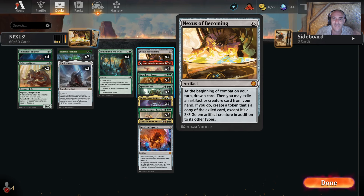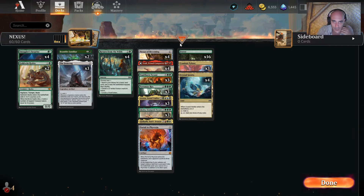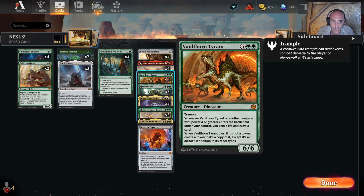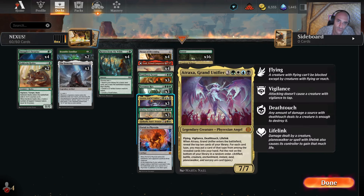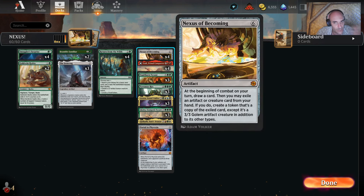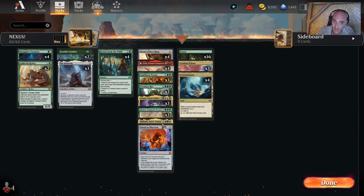Nexus of Becoming reads: at the beginning of combat, you draw a card - which is great because the shell is green and there's not much card draw going on. Then you can exile an artifact or creature card from your hand. The card draw sources in this deck include Itali getting us a card from both sides, Bolt-Born Tyrant drawing a card whenever a creature with power four or greater enters the battlefield, and Atraxa's ETB getting you more cards.